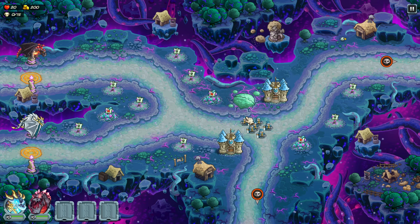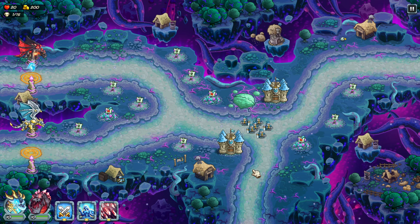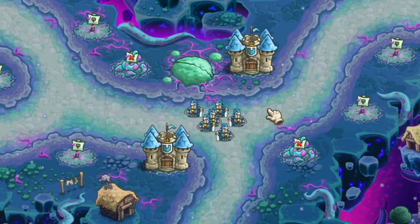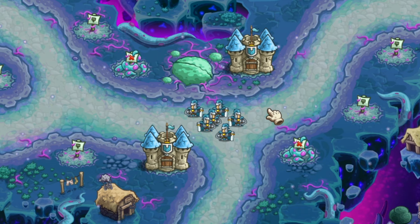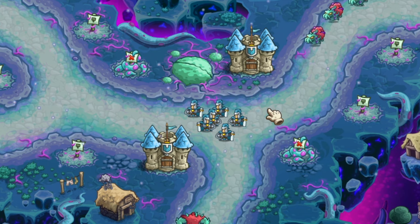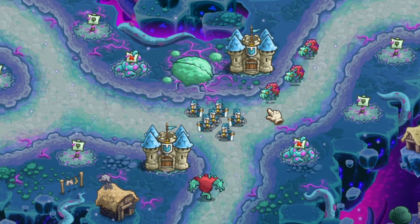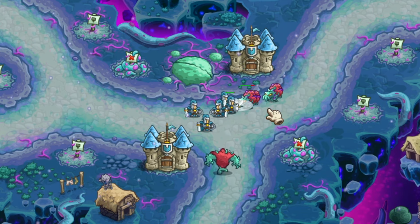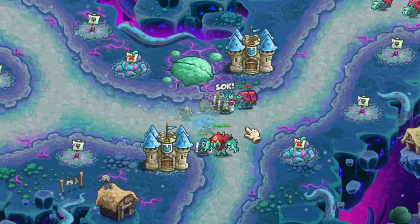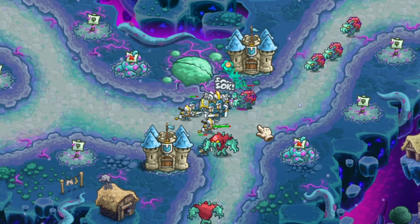I'm going to get both these guys up to 4th tier here. We're going to wait a little while and start to upgrade our units. 11-15 attack is not nothing — especially when you almost never die. If you just keep stalling, eventually enemies must die to your regular towers or regular attacks. If nobody can ever sneak through, you can never lose. So if you use defense at the right choke points, these guys can be solid. It's just not usually my playstyle.